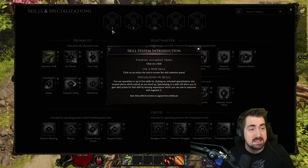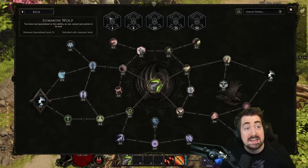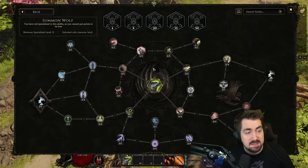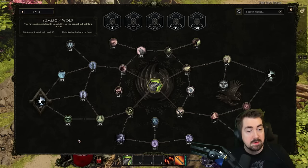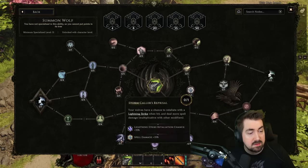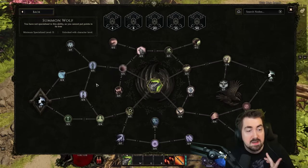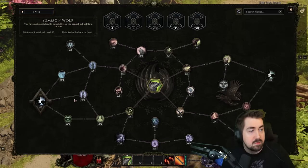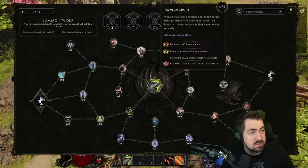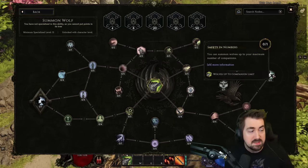Each skill also has its own skill tree. We start out here with Summoned Wolf, and at level four we can just specialize in Summoned Wolf and start putting skill points there. You can see that there aren't that many points, and the tree gives you a pretty good indication already. The nodes here are clearly lightning-related, these are kind of ice-related, and the tooltips are pretty well made so you have a rough idea of what things are doing by hovering over them.